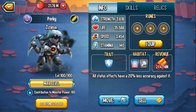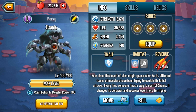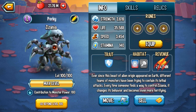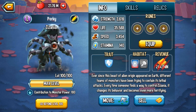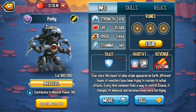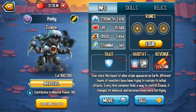Hardened means status effects have 20% less accuracy to land on this monster. Now notice I said at level 100 unranked — because Zezanya also introduces a brand new element to Monster Legends: this monster has an evolving trait. At different increments when you rank up this monster, you get another thing added to your trait.